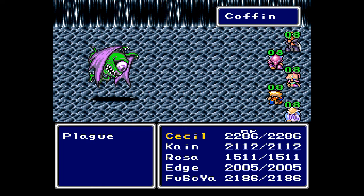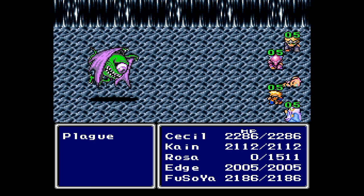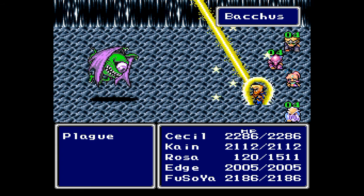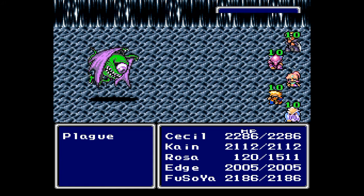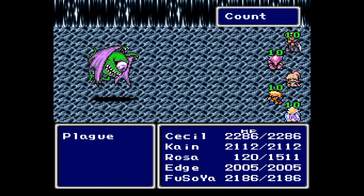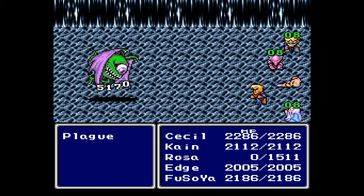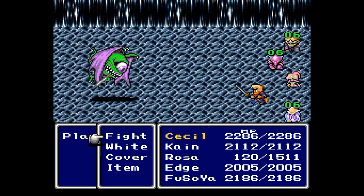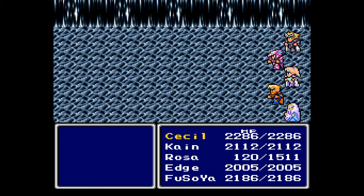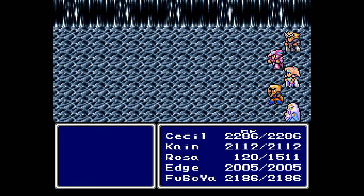Plague puts a countdown on your allies. The way that this works, we're going to basically keep killing and resurrecting Rosa. Every time we kill Rosa and resurrect her, Plague will recast the count. Basically, if any of your characters don't have count on them — the other way you could do this is if Rosa were to get a turn, before count gets applied we could have her use a Starveil and reflect count back onto Plague. He would just continue casting count on us over and over again.